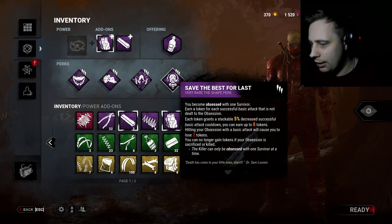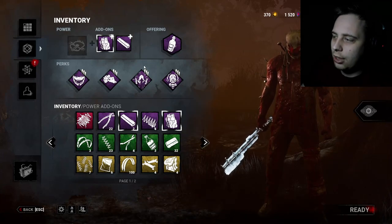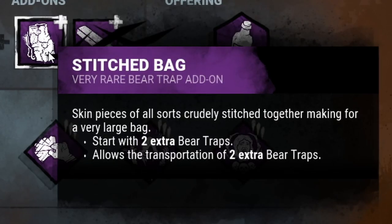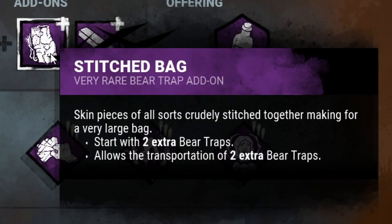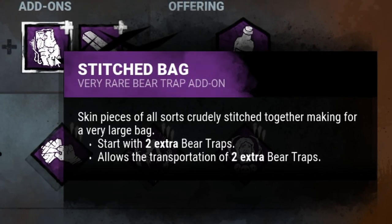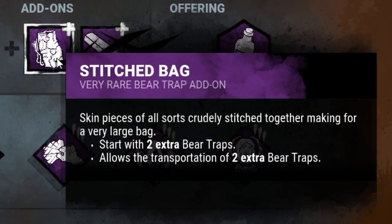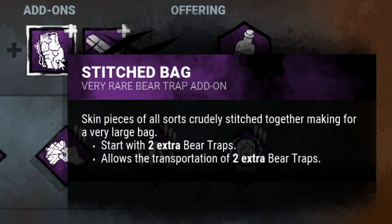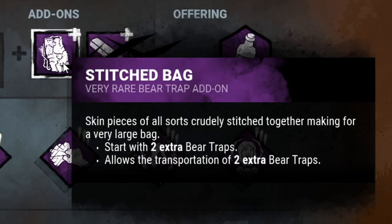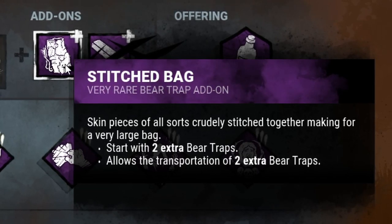That gives 40% which is really nice - you want quick recovery when it comes to Trapper's basement. Then I got a Stitch Bag. To be honest, this should just be part of the killer - I think starting with one trap is stupid. But whatever, I start with two extra traps for a total of three, and I can carry two extra traps which is a total of three, so I can carry three traps with me at all times.